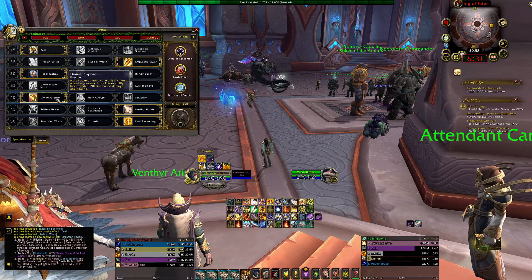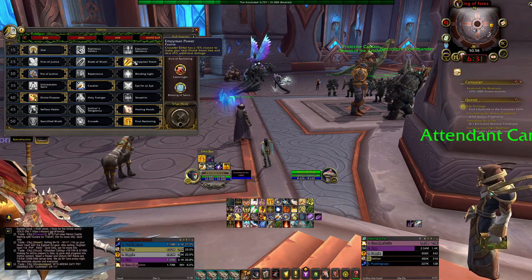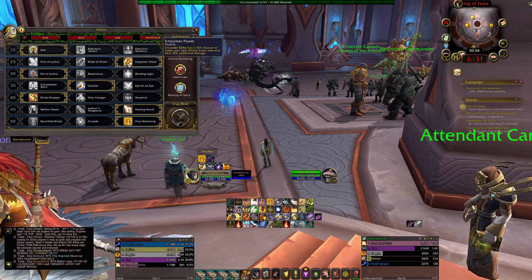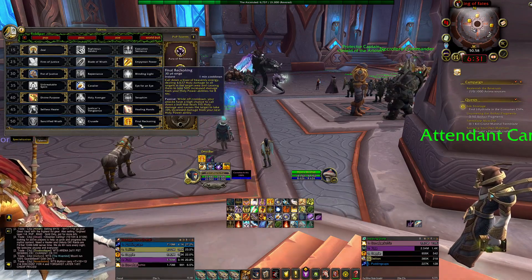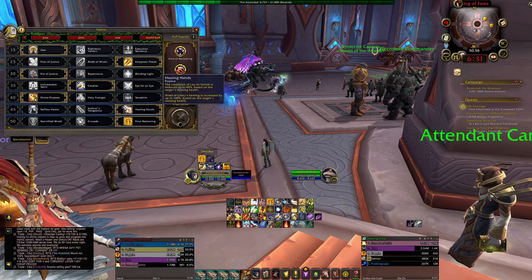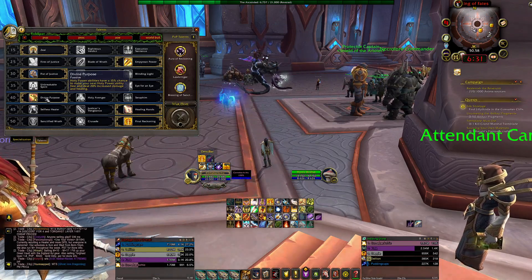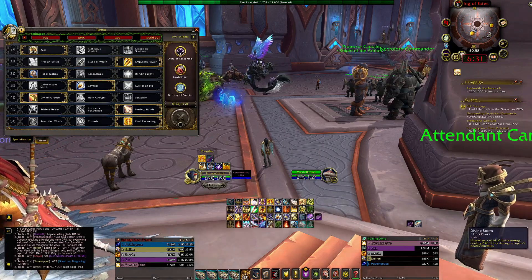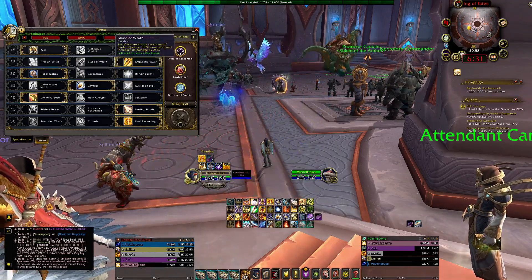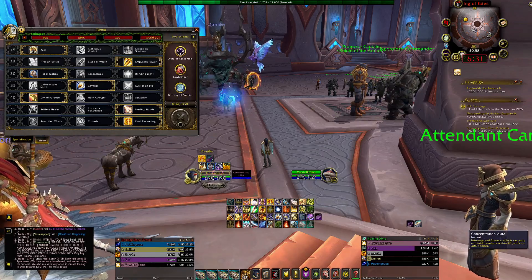For AoE, you can also run Sanctified Wrath — when you pop it, it does 494 damage to every enemy around you, lasts 25% longer, and that's on top of a Divine Purpose proc using Divine Storm on top of Empyrean Power, which gives a 15% chance at a free proc. You're talking 50% damage increase with an additional 25% — so 75% additional damage on an ability that already hits 2400 damage to up to five enemies. With Divine Purpose on top of Final Reckoning and wings, your AoE hits like a train.